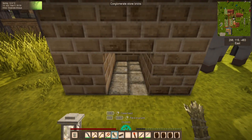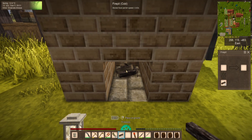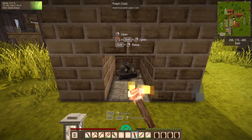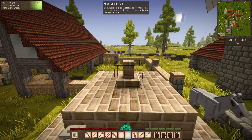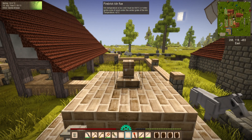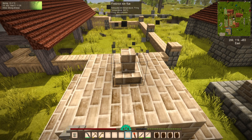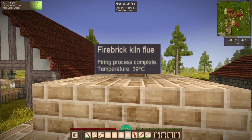Once the structure is filled and built, you need to create a fire pit under the grate and then fuel the fire pit with a fuel that can reach a minimum of 700 degrees. The process will take six in-game hours once the kiln reaches an internal temperature of 700 degrees. If your fire goes out or you break a block, the process has to start over. I found that to bring the kiln from zero degrees to 700 degrees and finish the firing of the pottery used about 12 logs. This number could be impacted by other mods and their configurations, so your results could be different.